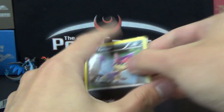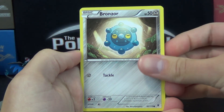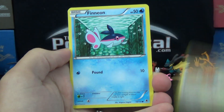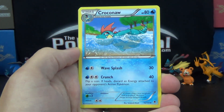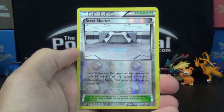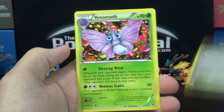Let's see how we do here, shall we? We've got a Purloin, Bronzor, Mana, Fletchling, Finneon, Lippard, Croconaw, Handscope, and the reverse is a Steel Shelter, and the rare is a Venomar.